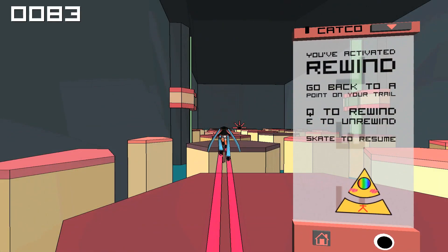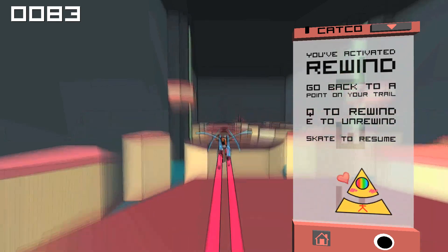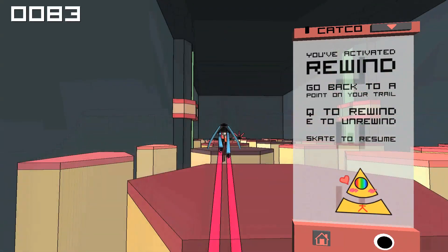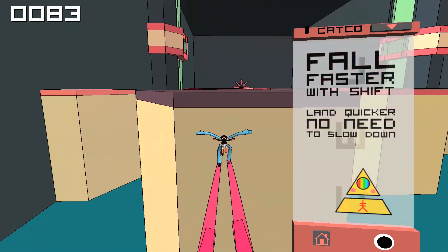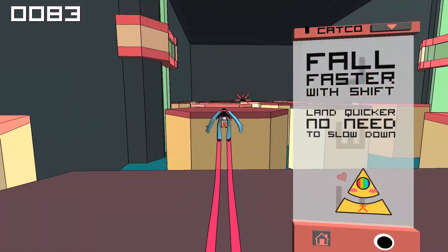If you mess something up, you can press Q and E to rewind. Press Q to go back and E to go forward — the game pauses if you do this. And if you press right mouse, you go back to the game. This mechanic makes the game so much less frustrating, trust me.